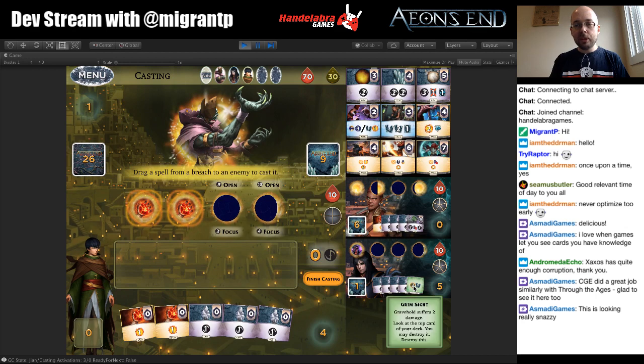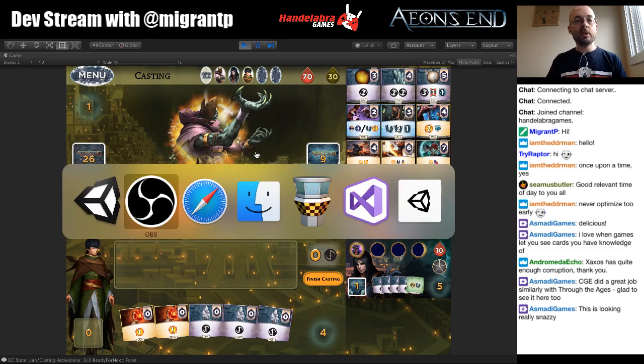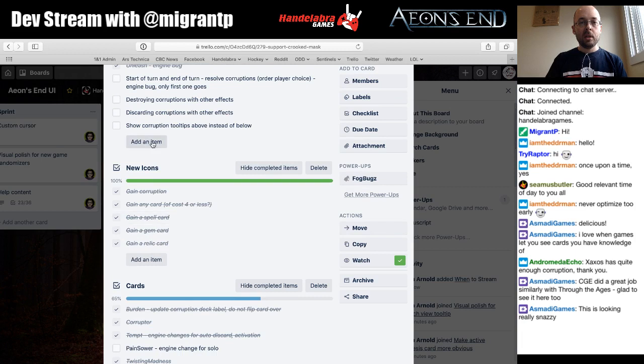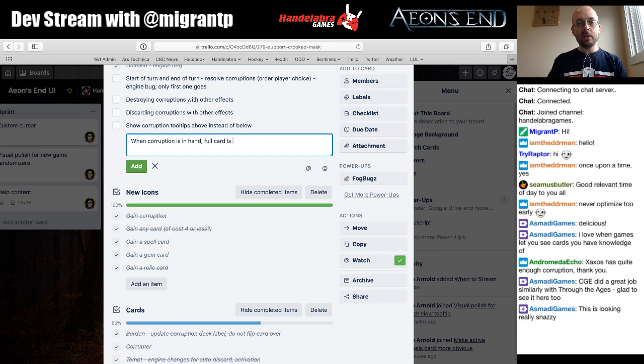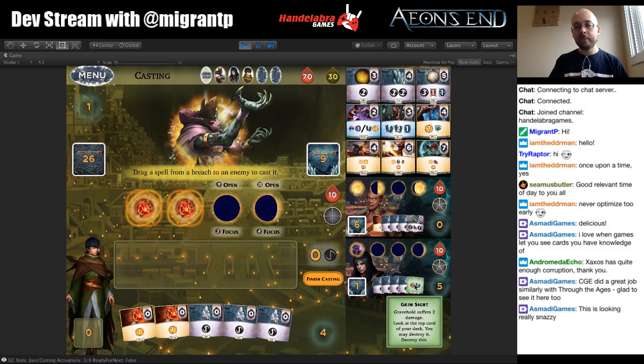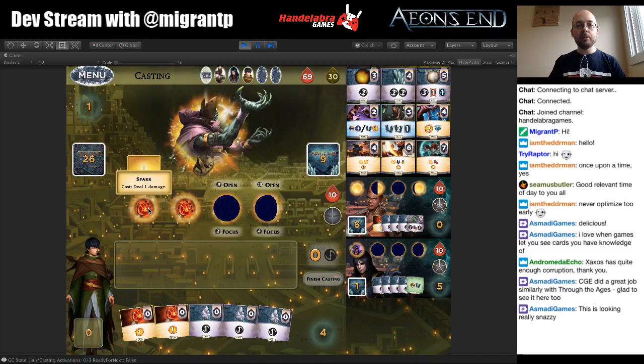It should be showing the front of that card — that's a bug. We can see in the tooltip: 'Gravehold suffers two damage, look at the top card of your deck, you may destroy it, and destroy this.' So you get a benefit of thinning your deck but also Gravehold suffers two damage. I'll note that in the tracker: when a corruption is in hand, the bullet card is showing the card back. The engine is controlling whether to show it and it might not be resetting that, and the UI thinks it's not supposed to show it when brought up full.